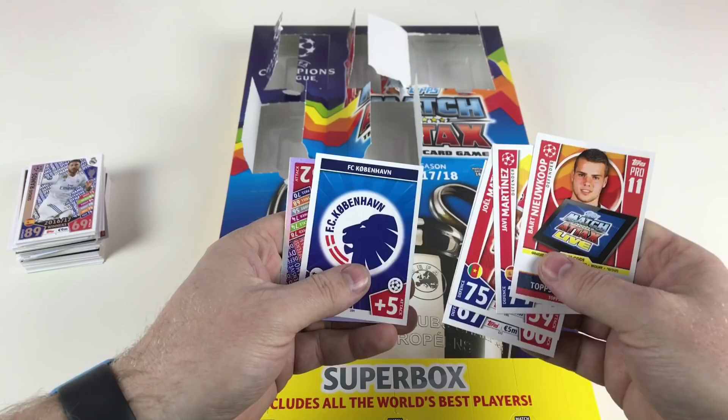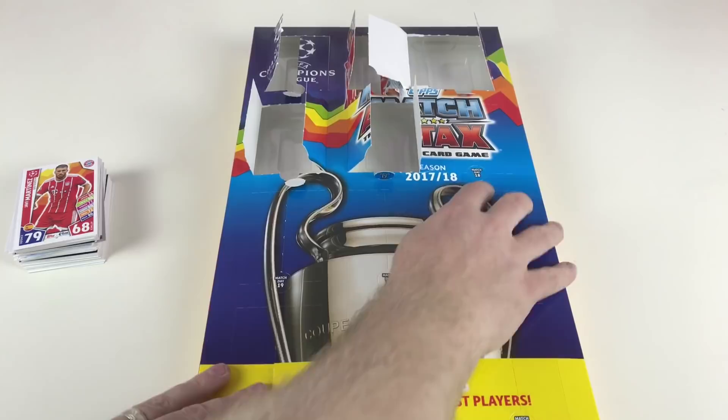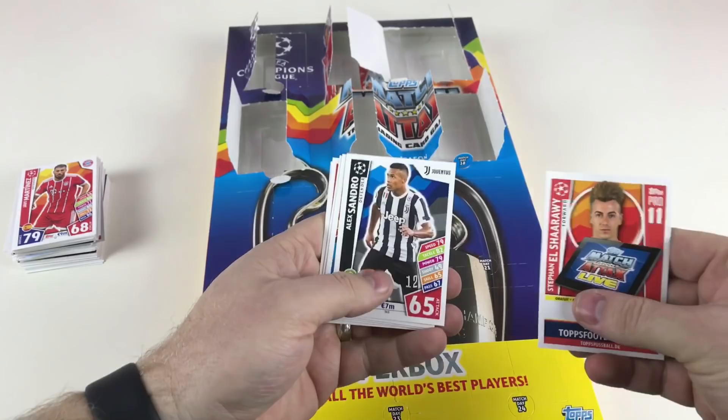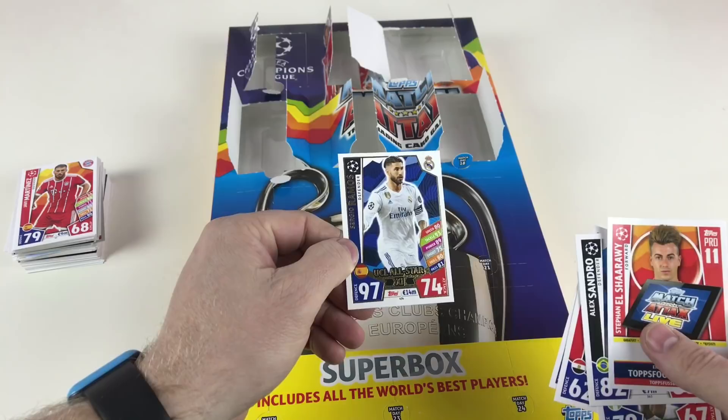If anybody does have a list or a link to all the limited editions, it would be great if you could post that in the comments so everybody can see where they all are — it can be hard work to collect them all. We've got Alexandro, Victor Moses, Omar Gaber, Emil Forsberg, and a Sergio Ramos UCL All-Star — rather than the other card of him. Very cool.